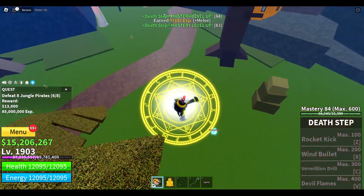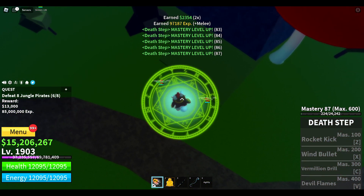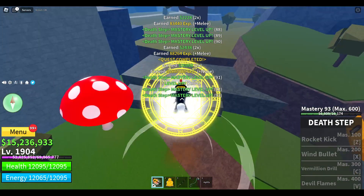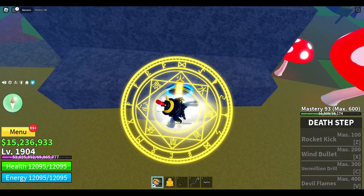Mister, today you're gonna die. Say goodnight. There we go. Boom, boom. Last two. Don't seem that difficult. Let's go claim the quest. I'm gonna do this until rocket kick, and then I'll end it, because it's just a fighting style. But let's do it first.